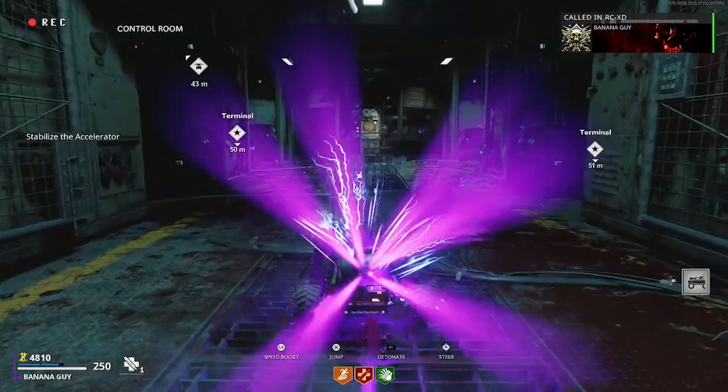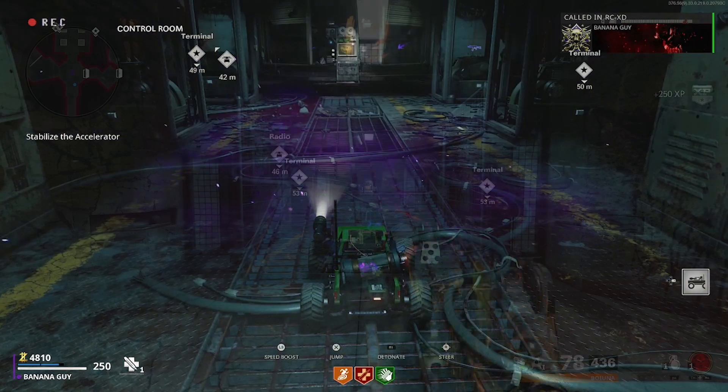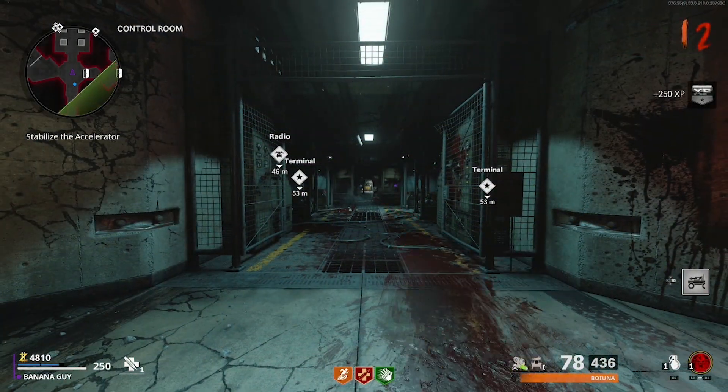What you now want to do is hold the activation for the Arc CXD, and whilst you do this, you want to swap weapons. If done correctly, you should see the laptop for the Arc CXD pull out, and after this you will see a weapon, and if this happens in your game, you have done the glitch correctly.